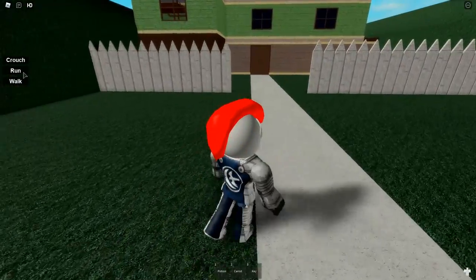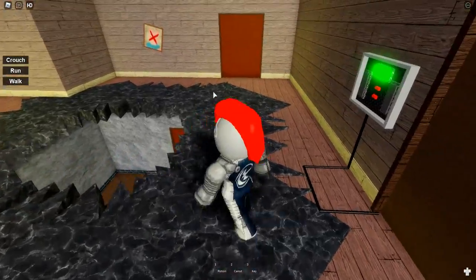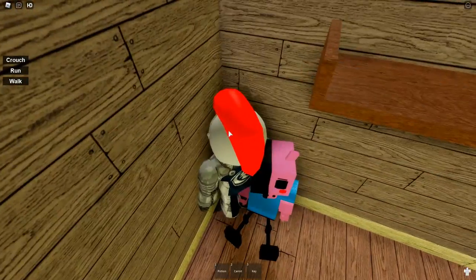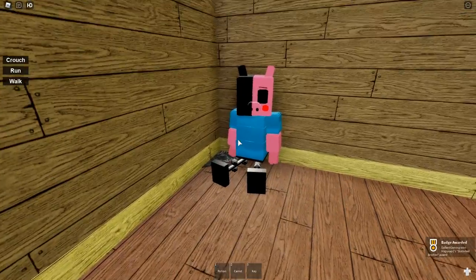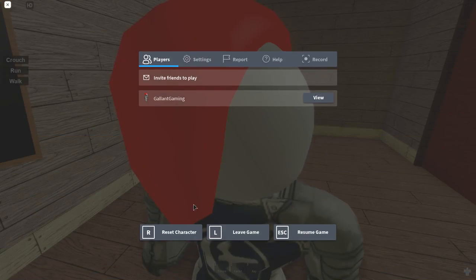So we're going to go in the house, and when you go in the house you want to make a right, then a left, right into here. And there he is — very easy, very obvious where he is. He's not hiding, and there you go — just step on him and you'll get the badge. Now we're going to reset.